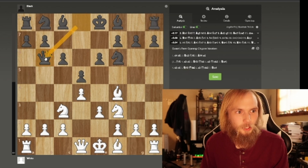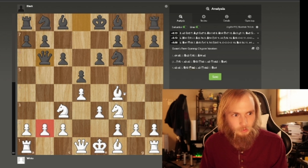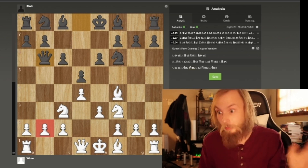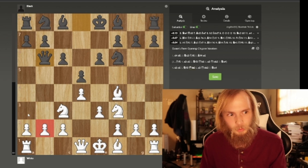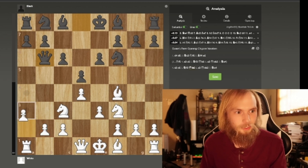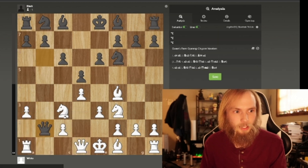So they bring a queen out — early queen move. Now this is how you trap this queen: you don't defend the pawn. Don't defend the pawn, don't do it. Let them have it. But you want to guard this square right here — you've got to guard that escape square. So you have to push this pawn. Now the queen will never be able to go there. Then they take the pawn.